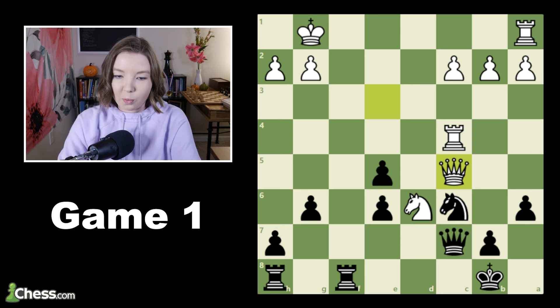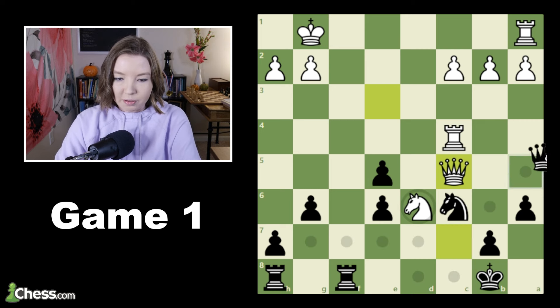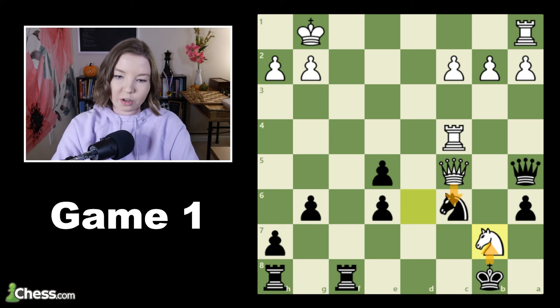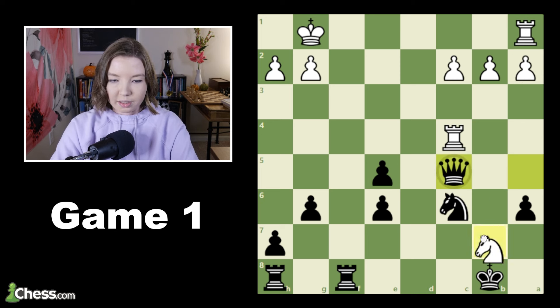I'm up a pawn, so I want to trade off queens, but the problem was I didn't look too closely in my head at the resulting position that would come if white were to accept the queen trade. So here I played the move queen a5. And to my opponent's credit, he found this brilliant move — the only one to give white an advantage — which is knight takes b7. I can't take this knight because then white would take my knight, and that comes with check, and my king is just very unsafe. So white's probably going to be picking up more pawns or threatening some checkmate ideas. After I traded the queens, white takes with the knight, so now my king is no longer attacking it, and this resulting position is a big problem for black.